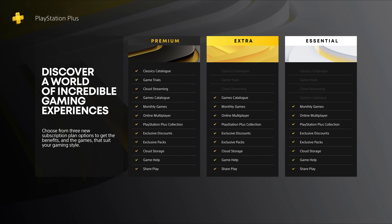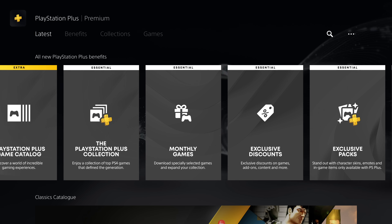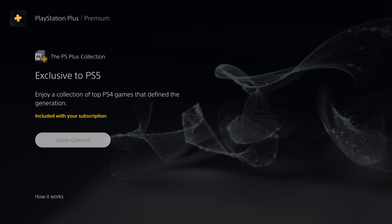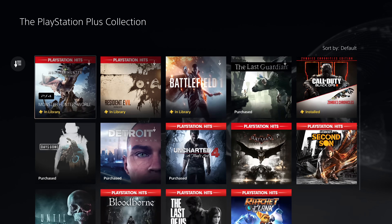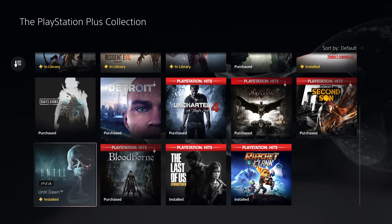First up, the Essential Plan, which is basically a replacement of the PS Plus we had before. We get the Monthly Games, Online Multiplayer, the PlayStation Plus Collection, Discounts, and Cloud Storage. So if you were a PS Plus subscriber before, this is exactly what you're used to. The PlayStation Plus Collection includes some of the best PlayStation 4 games, like Crash Bandicoot, God of War, Final Fantasy, and The Last of Us. In total, there are 19 games included with this plan.